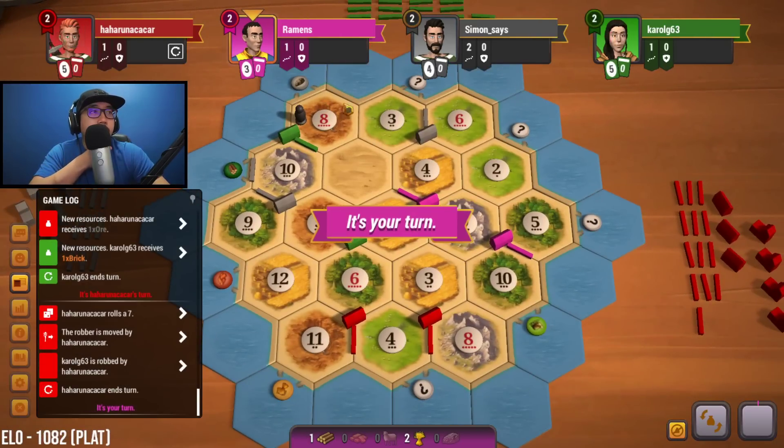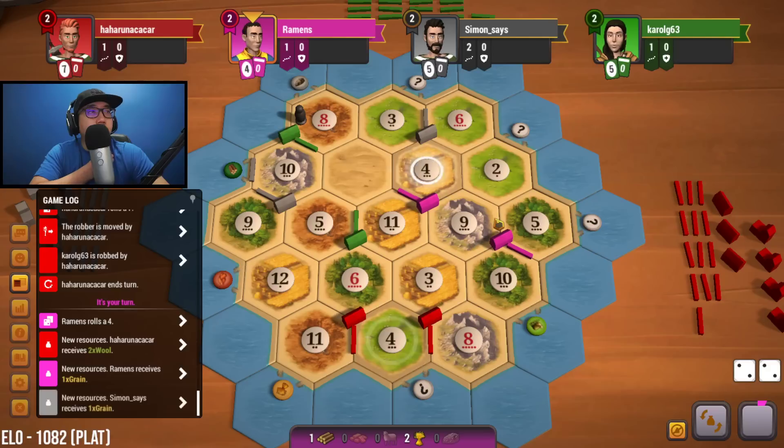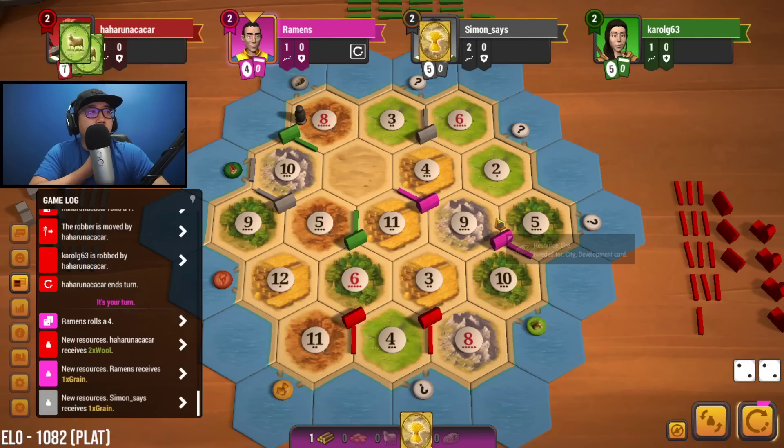People are starting to target other people at this point, which is going to be nice for us. We need a nine to hit. We have a wheat that we are able to trade now.